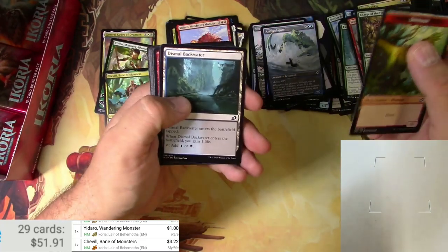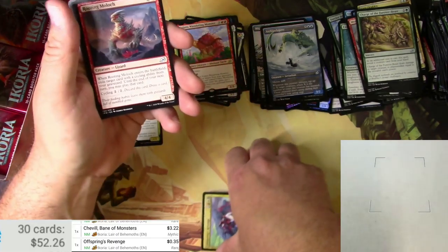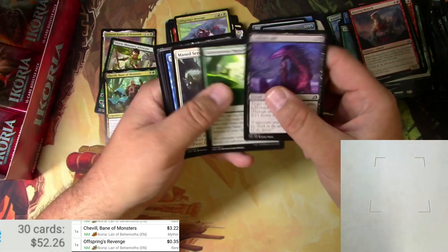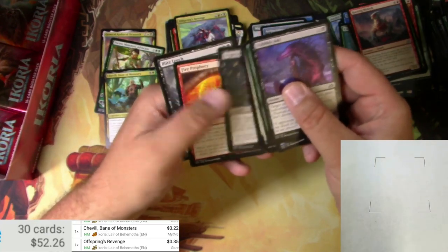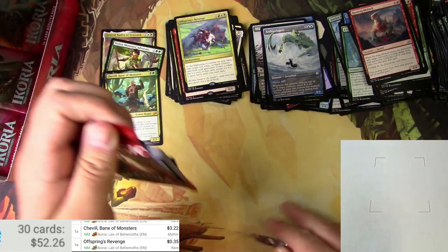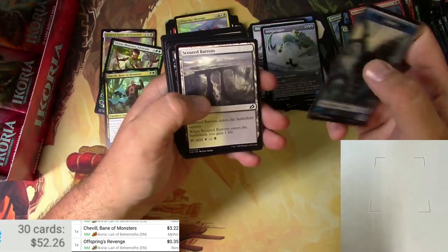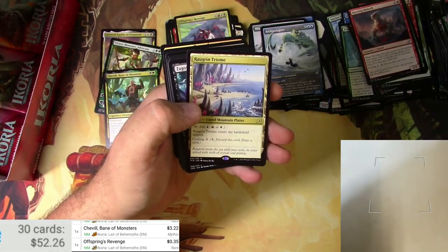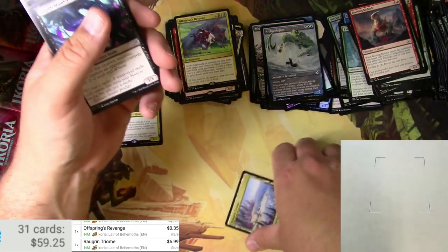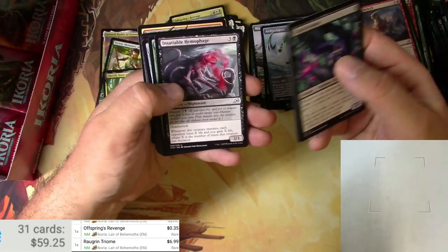Dinosaur, Dismal Backwater, and an Offspring's Revenge. Moloch, Flame Spill, and a Leech. Lochmere Serpent, Raugrin Triome — very nice, $6.99. Some cycling land there. Hemophage — gross. Got a Cloudpiercer at the end.